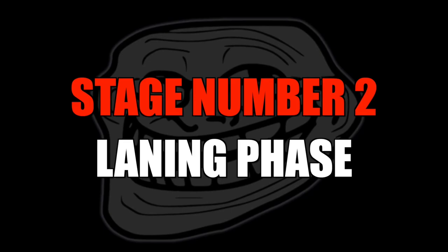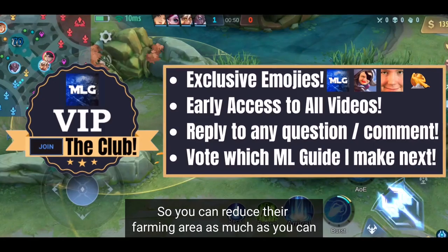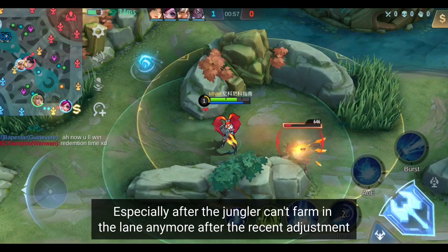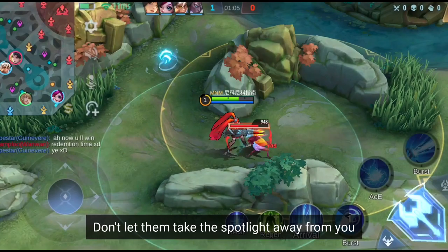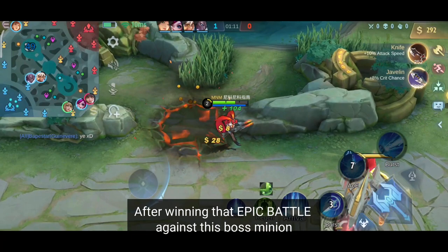Stage number 2: Laning Fails. As a Mage Layla, the first thing you need to do is take the jungle creep at level 1. You need to hinder your jungler's growth, so you can reduce their farming area as much as you can, so they won't steal your maniac or savage in the late game — especially after the jungler can't farm in the lane anymore after the recent adjustment. Don't let them take the spotlight away from you, because you are the star of the show.